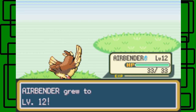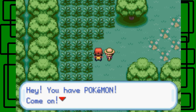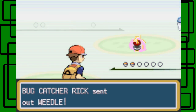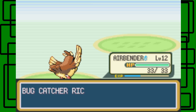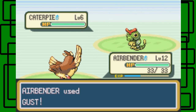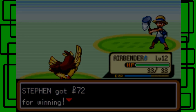The Kakuna's fainted! Airbender reached level 12. Bug Catcher Rick sent out a Weedle and then a Caterpie. I used Gust on that Weedle - it's level 6, one level from evolving to Kakuna. Then that Caterpie is also one level from evolving to Metapod. And Bug Catcher Rick was defeated - Caterpie can't hack it! I have 72 Pokedollars now. Nice.